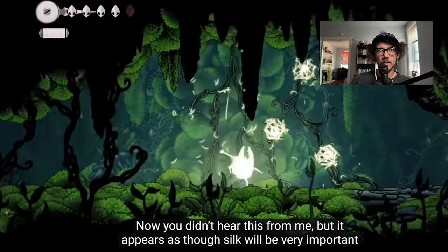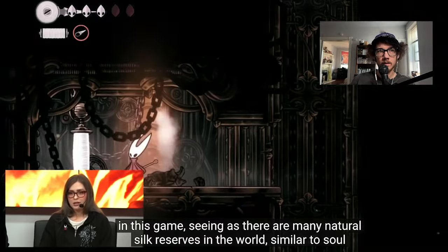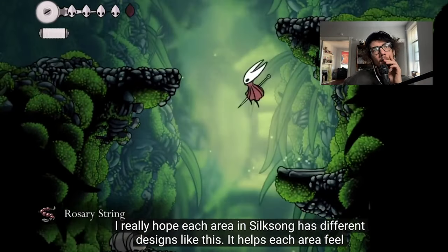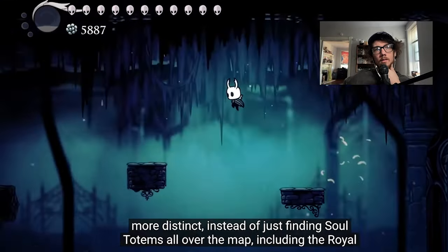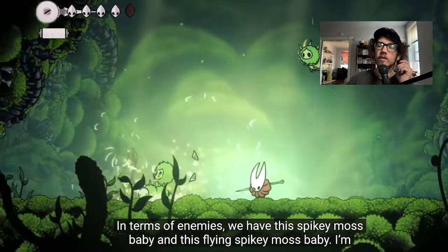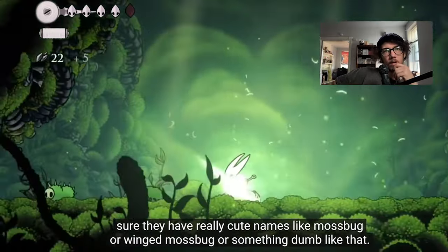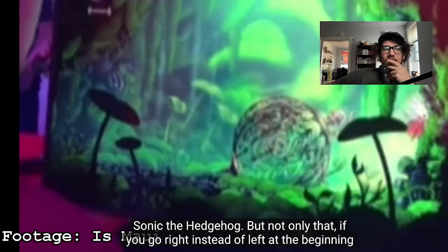It appears that silk will be very important in this game, as there are many silk reserves in the world similar to soul totems in Hollow Knight. In the Moss Grotto we have these spider webs resting on vines — you can just hit those and get silk. It helps each area feel more distinct. In terms of enemies, we have a spiky moss baby, a winged moss bug, and this little guy — a mix between a tick and Sonic the Hedgehog who rolls around.